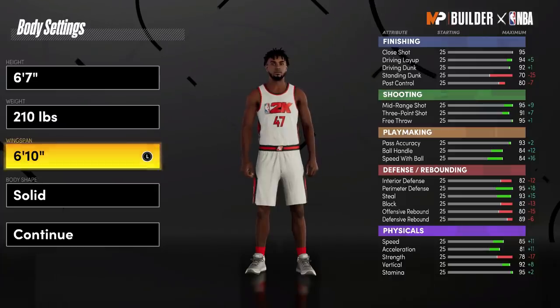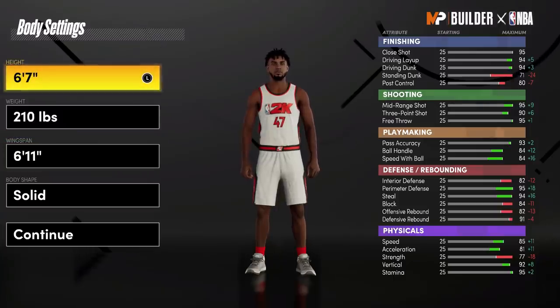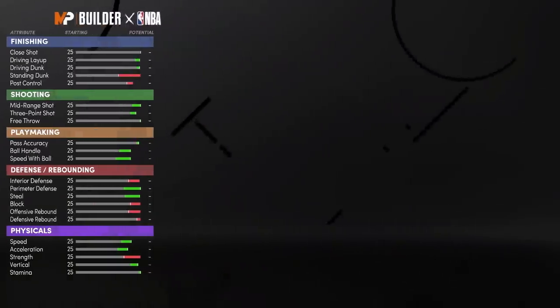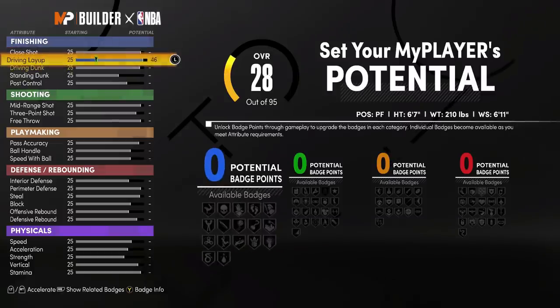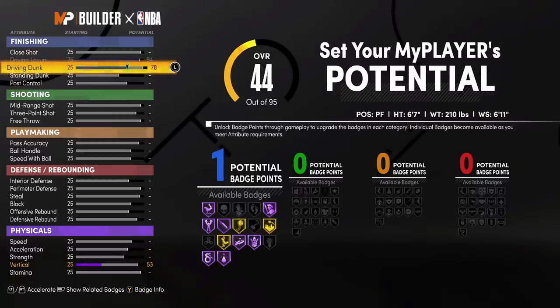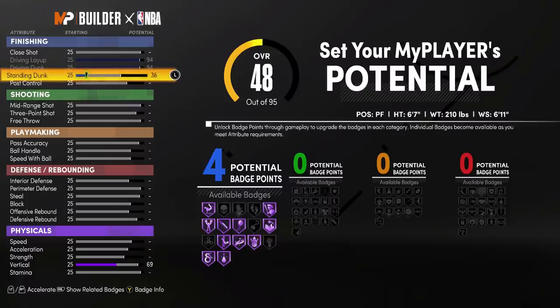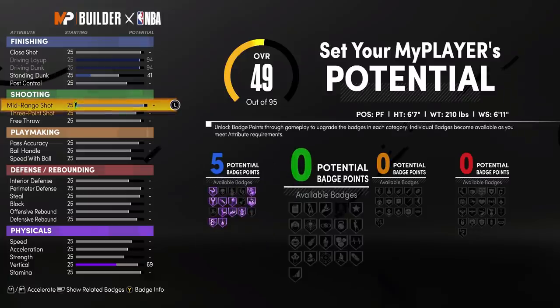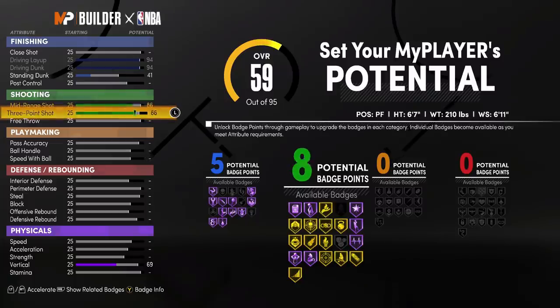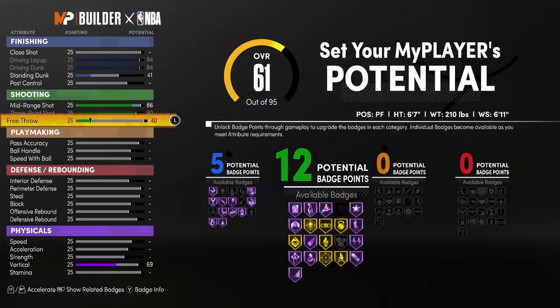You're going to want to go 6'7" — not super tall or super short, pretty average. Doesn't matter what you go on body shape. Hit continue, and this is where the magic happens. Shout out to Dark Rose Ghoul — go sub to the homie because he's a genius for this. Put close shot to 41 right there — that'll get you your 5 badges. Remember, this is the 5, 20, 20, and 20. You put this and we're going to have an 86 mid-range. We still going to have a max three-point. Put this to 69. Already we got 5 and 20.